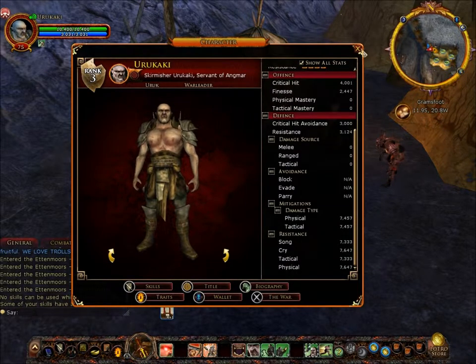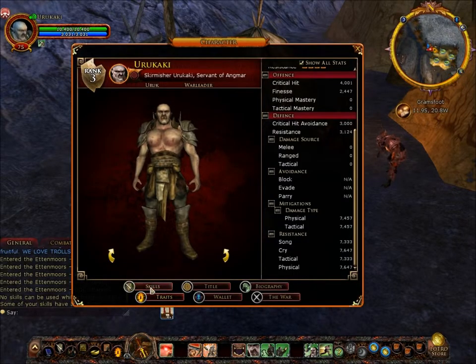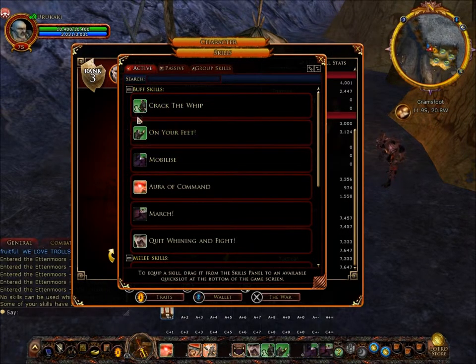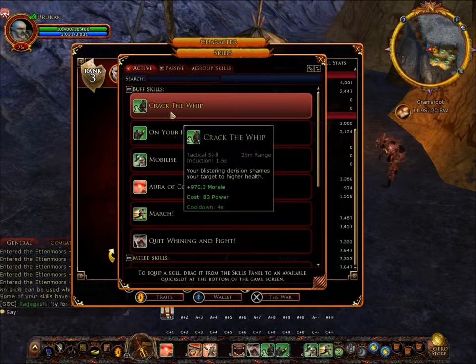Let's have a look at his skills. He has Crack the Whip, which adds around a thousand morale — it says plus 970.3 here but I usually get about a thousand out of it. That's a lot of health.